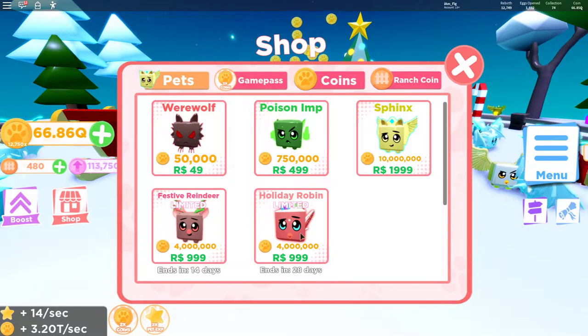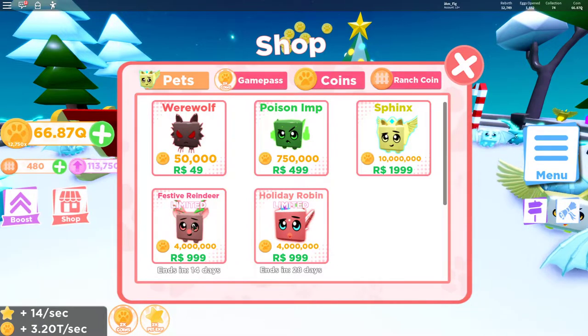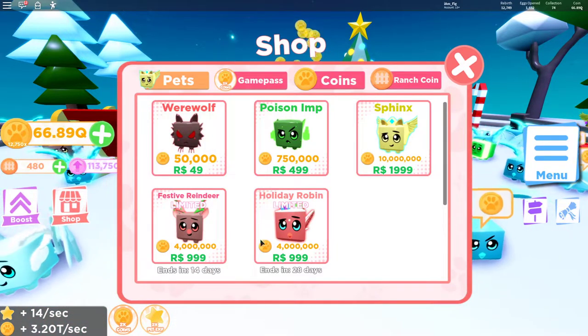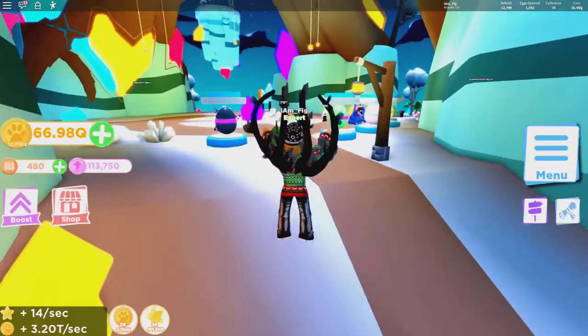There's also a new premium pet you can buy in the shop — it is the Holiday Robin for 999 Robux, which is actually a 4-million pet, really good. And a Festive Reindeer as well. Both of those are a thousand Robux a piece, so if you have the money to buy them go ahead, because they actually are pretty good.